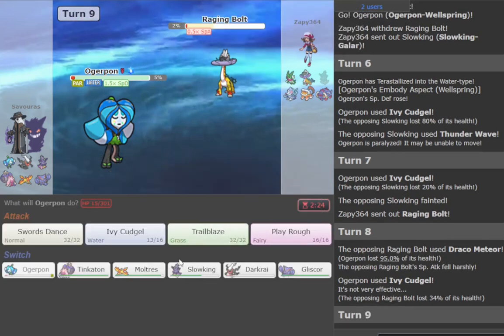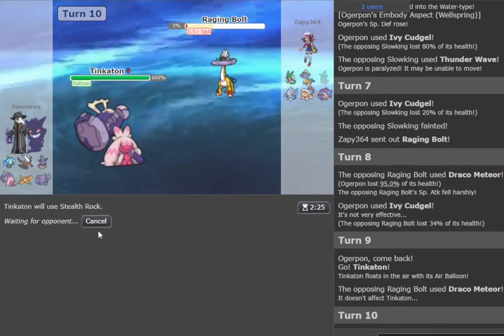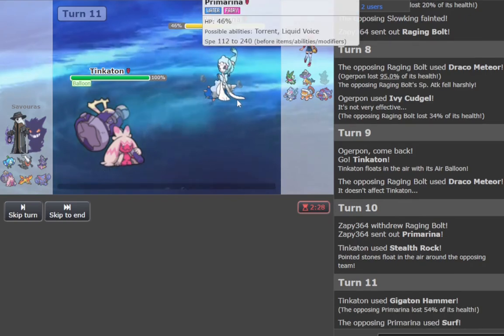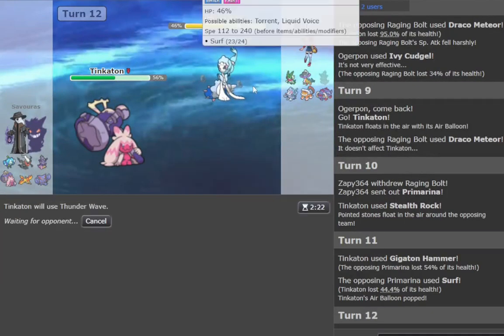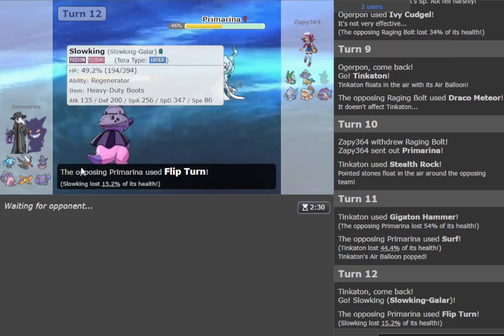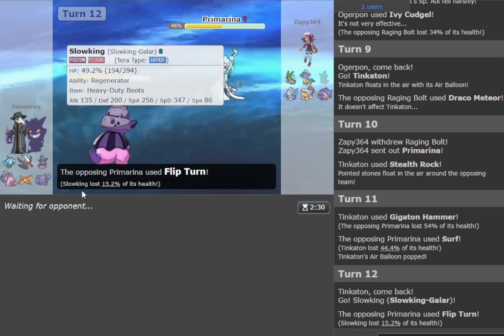It's gonna die after rocks, but I have to keep up pressure versus the Tusk. It's not that difficult to do when you have Emolters in the back. Kick it with Hammer — going to do good damage. 54%, not bad. I'm going to T-Wave you. Doesn't really matter — I'll go Slow King, you're outside of Torrent range so you shouldn't destroy me. Good Flip Turn. That's a free Great Tusk — I'm gonna stay in Ice Beam. Worst case he clicks Knock Off.